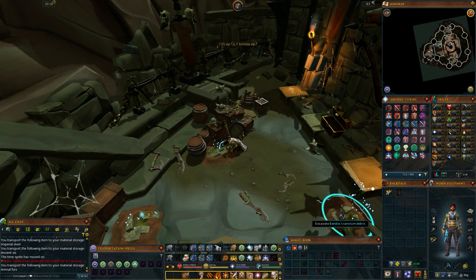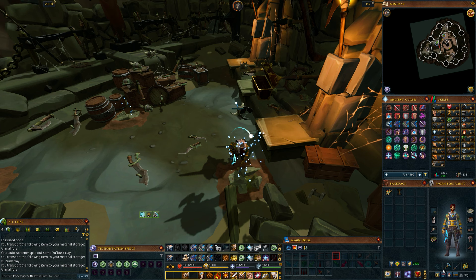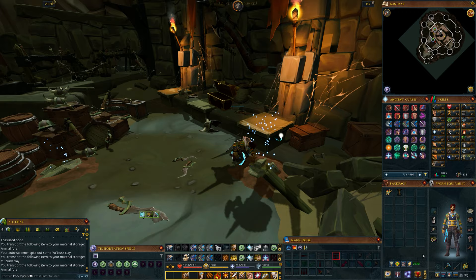The second nice perk of archaeology training is that it is the fastest method of skilling invention experience in the game, at least that I'm aware of. This assumes that you have the Mattock of Space and Time augmented. The invention experience you get by siphoning from this thing is substantial compared to other skilling methods at lower levels, but especially once you get to level 99 plus plots, it'll take about 4 hours of digging to get the Mattock to level 12, where you can siphon for the maximum experience of 640,000. Since this Mattock counts as a tier 99 item, you get more invention experience from it than any other item in the game.